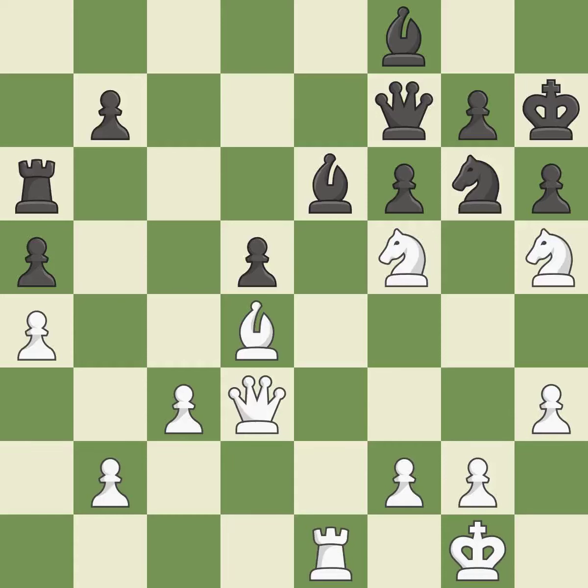A knight might be impaled by this on the king — it is quite good. There was only one good move in that position. This allows the opponent to pin a knight to the king — it is a mistake. This pins the other side's knight to the king, rendering it immobile.